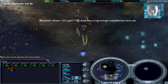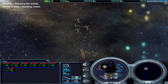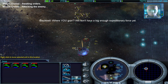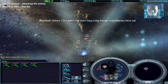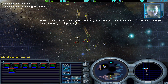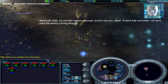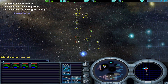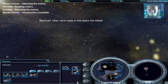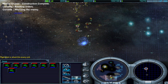Where are you going? We don't have a big enough expeditionary force yet. Well, it's not their system anymore, but it's not ours either. Protect that wormhole — we don't want the enemy coming through. Okay, we're ready to fold space into Alkate.